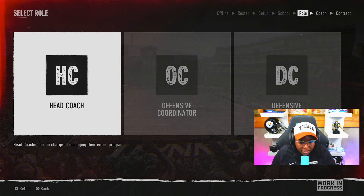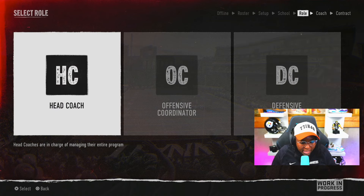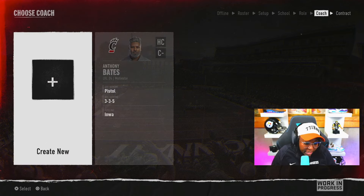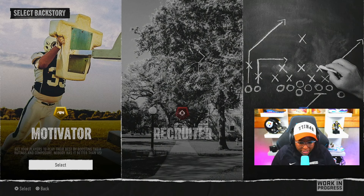So here are our options: head coach, offensive coordinator, and defensive coordinator. Let's go ahead and take over as the head coach. Here you'll choose to create a coach of your own or use an existing one. We can either create a brand new coach or work with the coach that we have. Anthony Bates is our coach — he's a level 24, pretty much a motivator. Offensive scheme is pistol, defensive scheme is 3-3-5, pipeline is out of Iowa, and he is a C-minus. The starting choices are motivator, recruiter, and tactician.